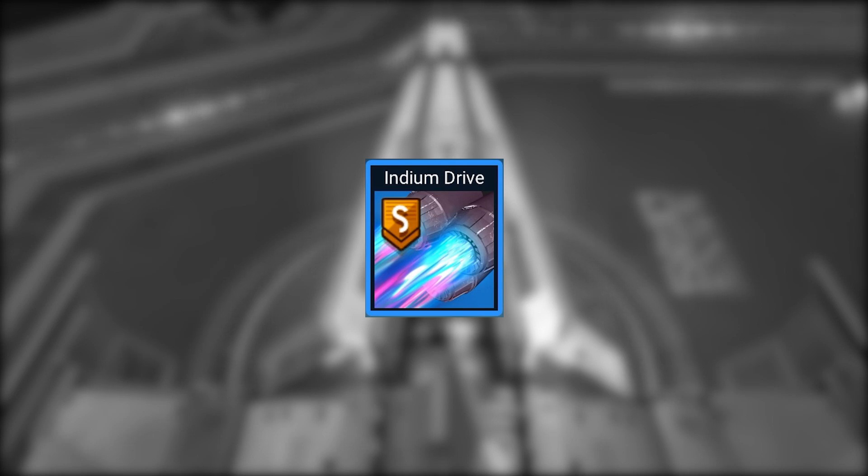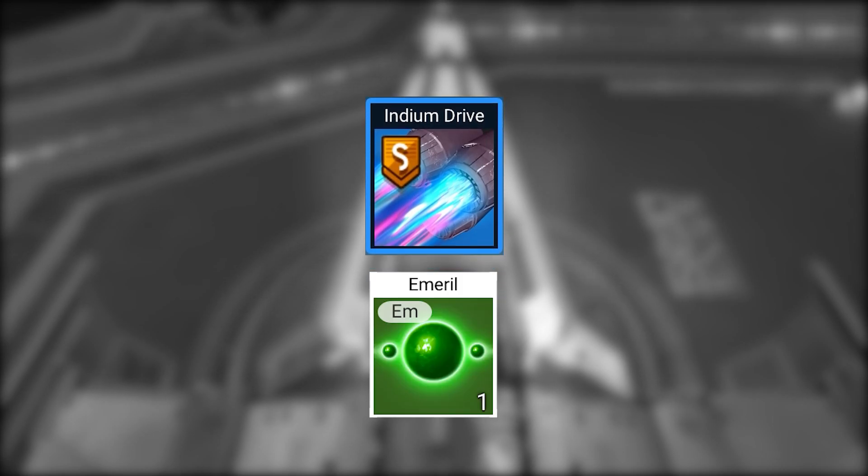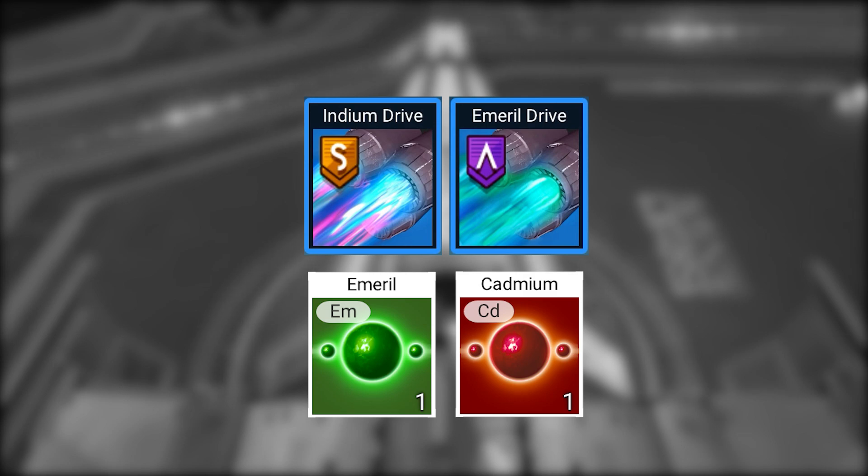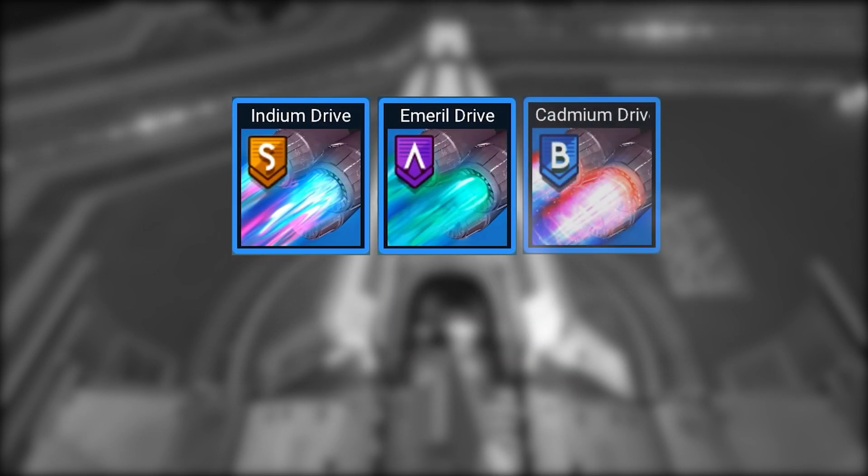Building the indium drive will require Emeril, another stellar metal found in the green star systems. To reach that color of star, you will need the Emeril drive, which needs cadmium to build. You probably start getting the picture here. So if you haven't built any of these drives already, start with building your cadmium drive and work your way up to the indium drive.